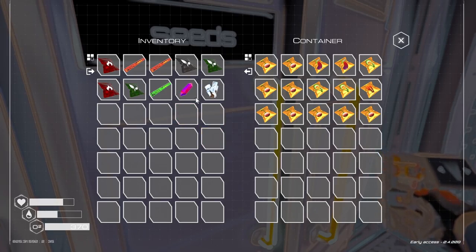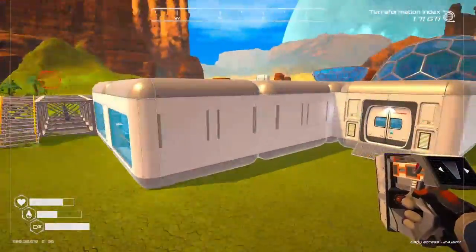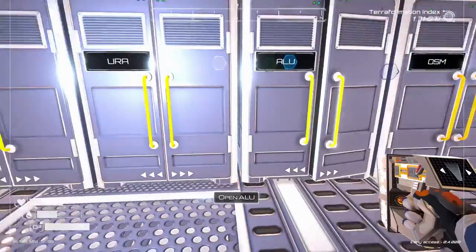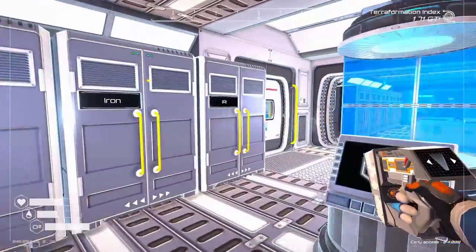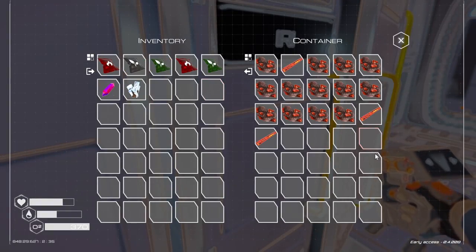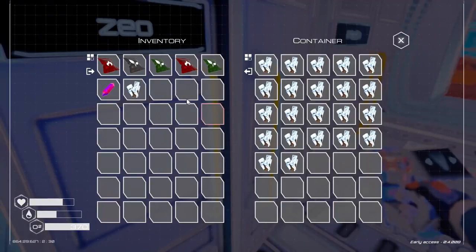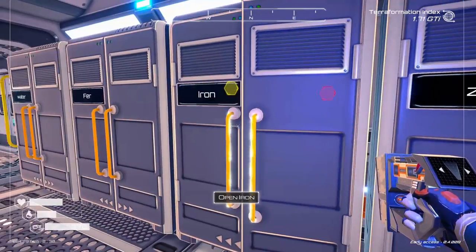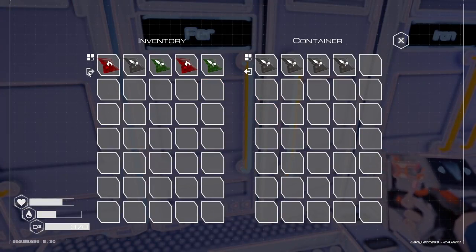We got another one of those plasma crystals too, and a couple of iron rods. I gotta get some more uranium too. I've got three rods now. I think I'll put this plasma in here. It's basically like the fertilizer, so we'll just put all this in there.